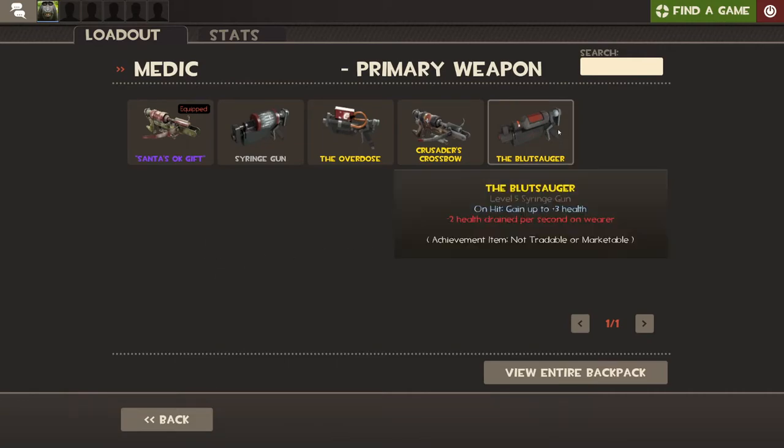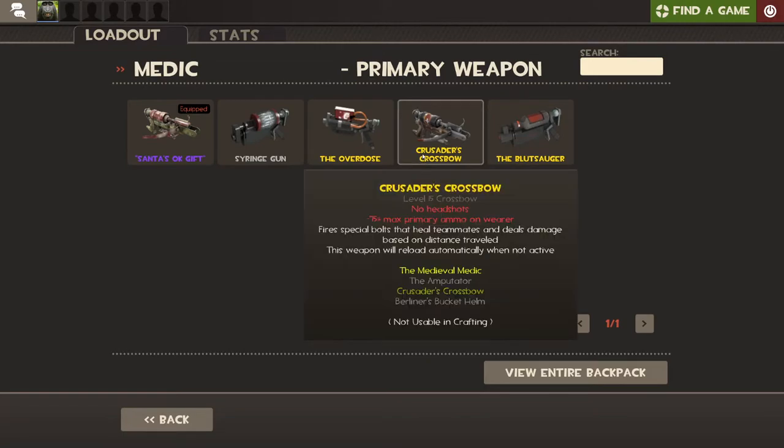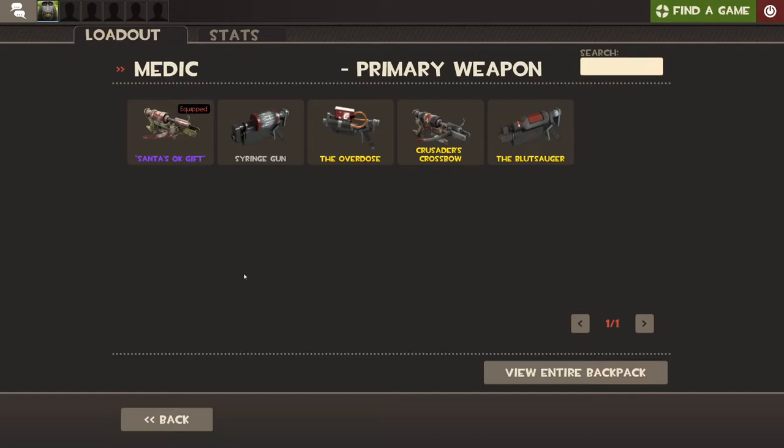You'll first get the Blutsauger, and then I think either the Crusader's Crossbow or Overdose after that. I've only been playing the game — my total max hours is only like a hundred hours. It's not that hard to get. If you spend a couple months of your time you can get these weapons. I'm not a veteran or anything like that — I haven't been playing for years.